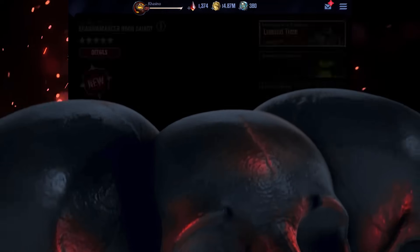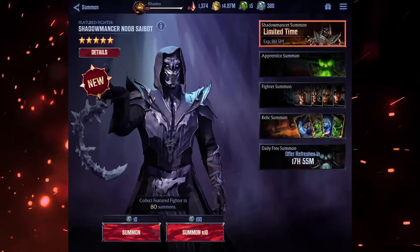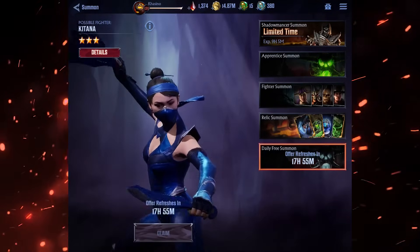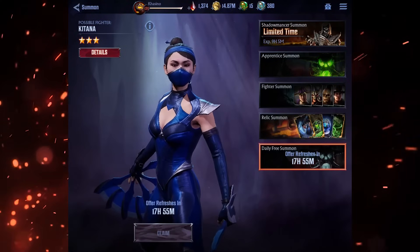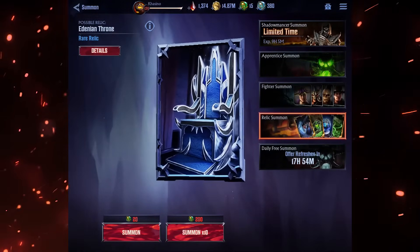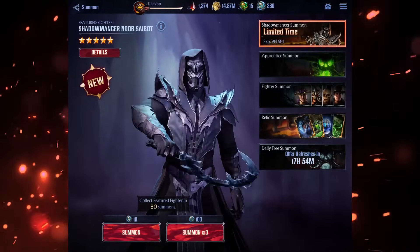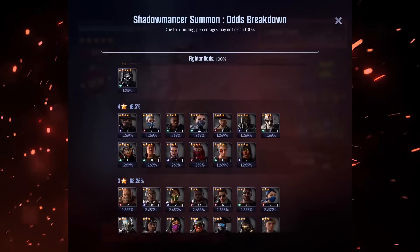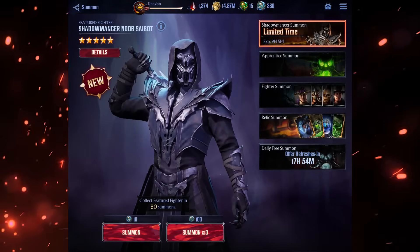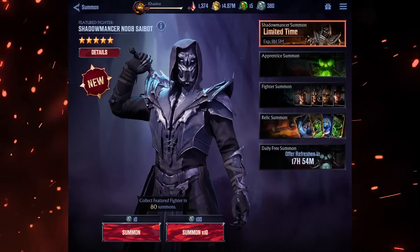One of the most common new player questions I get asked is how to best spend Crystals and which summoning banners are best for new players. As of this recording, excluding the daily free summon — which of course you should do every day — there are four banners: Featured Fighter Summon, Apprentice Summon, Fighter Summon, and Relic Summon. Featured Fighter Summon requires Master Orbs, which come from daily quests and can also be purchased with Crystals. If you aren't having any luck getting a featured character, you can actually guarantee them by performing 80 summons. This pity summon does not roll over to the next Featured Fighter banner, so make sure to save until you can afford at least 80 summons so you can ensure that you get the featured character.